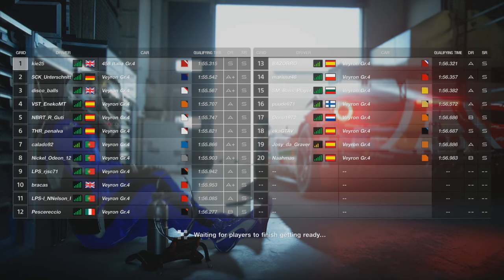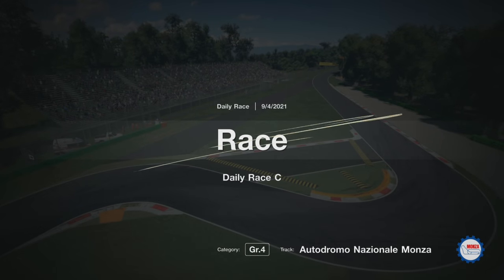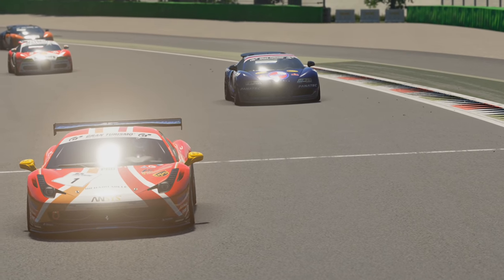Welcome back to another video on the channel. Today we're back doing some videos — finally got around to working out how to use Vegas 17. We're doing a daily race C, driving the non-OP car. As you can see from the entry list, we have 19 Bugatti Veyrons versus one Ferrari at the home of Ferrari, pretty much Monza.